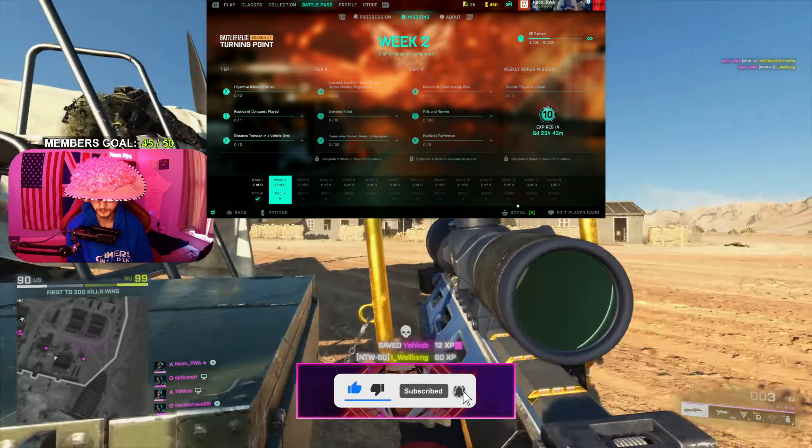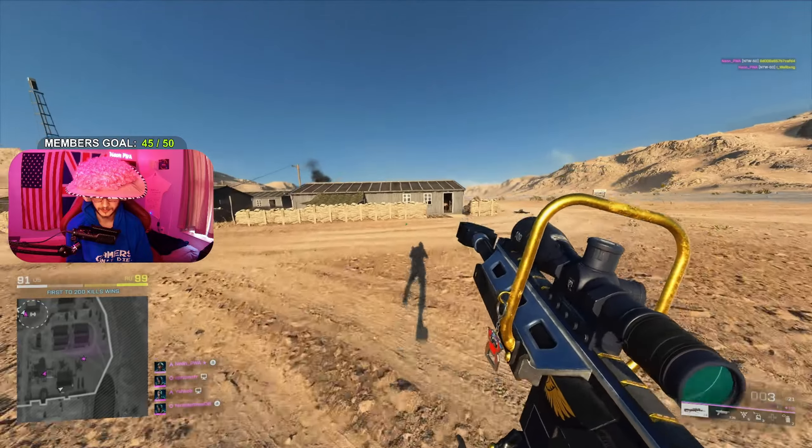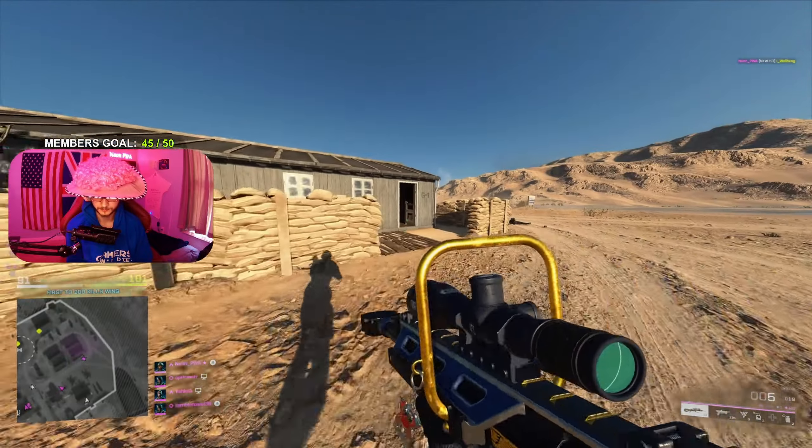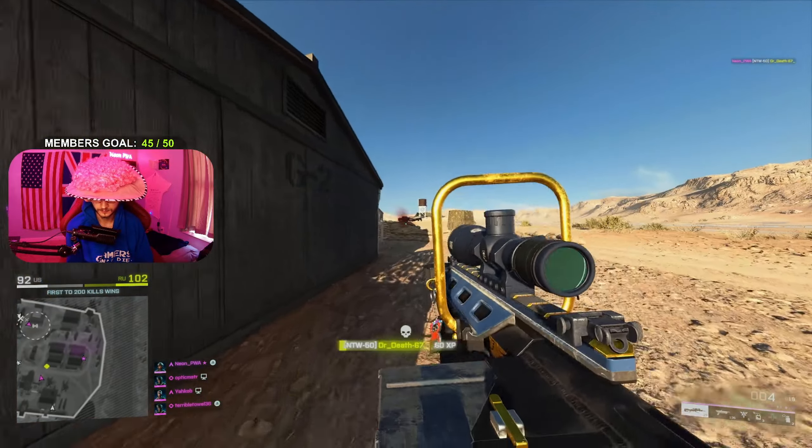Now let's go into the weekly missions. In the tier one slot, the first challenge you need to do is objective ribbons earned. These are any ribbons, so just by playing the game you're going to get this unlocked anyway. There's no specific thing you need to do for this.